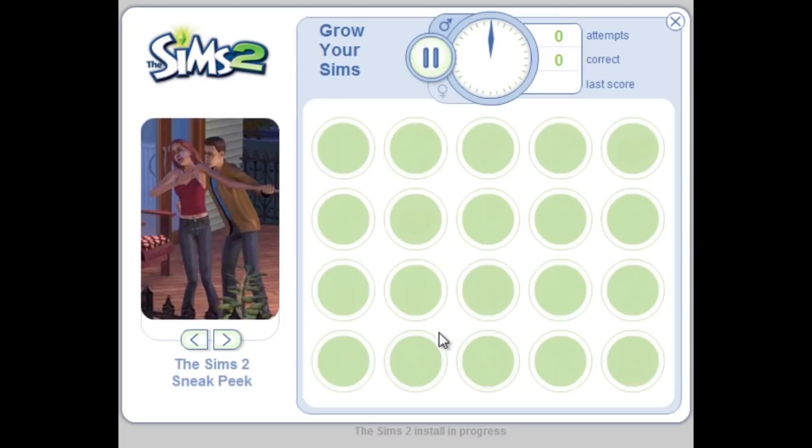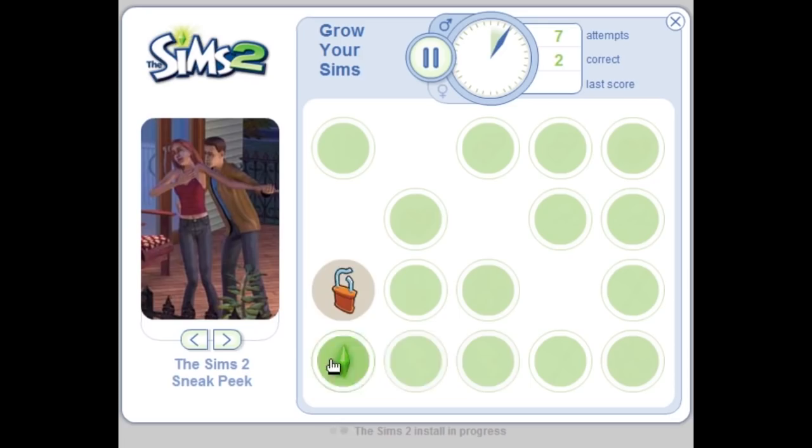Oh man, I completely forgot about this. Anybody remember this? You would install the game and get to do a quiz on Sims facts and have a little memory-matching tile game. That was cool. Except nowadays, when you install it on a modern computer with a digital copy, it installs so quickly you don't get to play it.